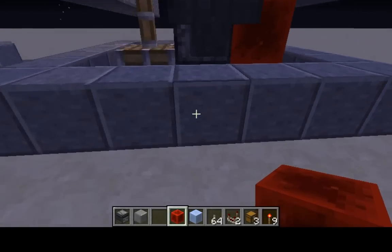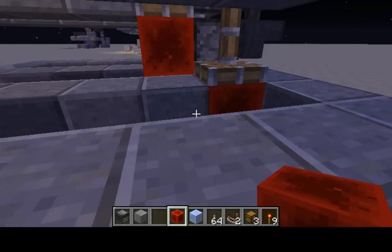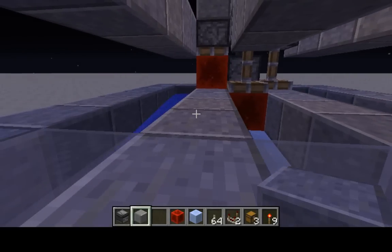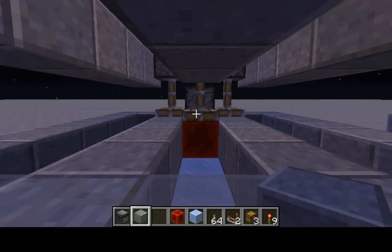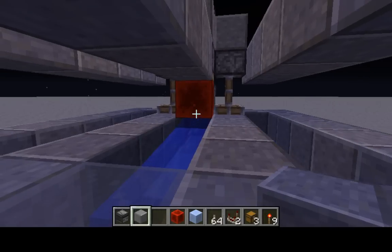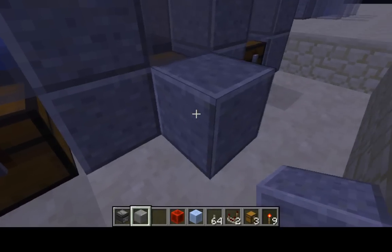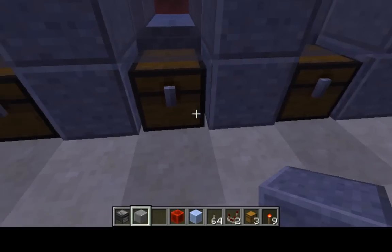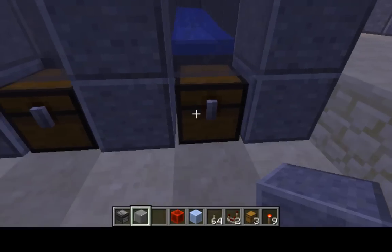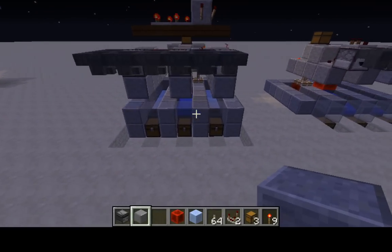As we can see, underneath the dropper is a single source block of water, and then we have these three pistons which allow our system to divert the water into three different directions. What happens is, as the piston comes up to divert the water, it also triggers that dropper to fire one item, and that one item is then carried away by the water stream and placed into the chest. So if we take a look at these chests, they should be fairly even — 59, 59, 58. All the items come down and are evenly distributed among the three.